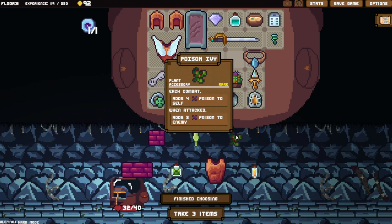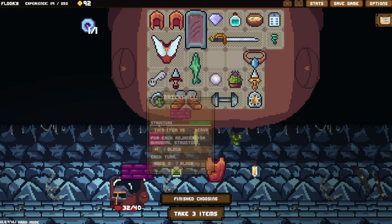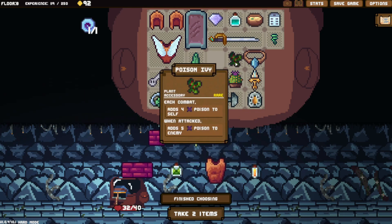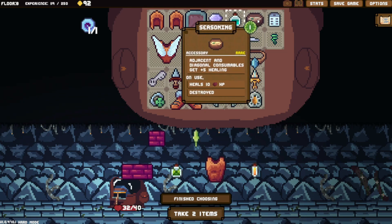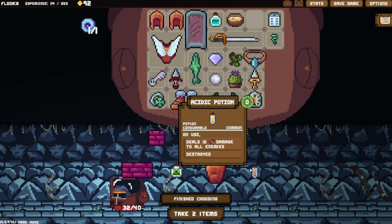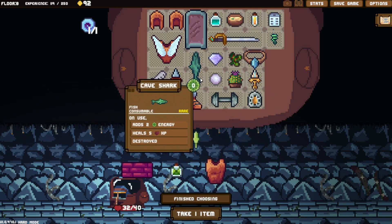This one is each-combat effect, not each-turn, so it's not going to multiply. I'm gonna take it. Each turn we're going to take 8 damage but heal 4 HP. That means I was hoping to sell the healing item, but at this point I don't think I can — we need some extra healing. Some of these are consumables I might want to keep.